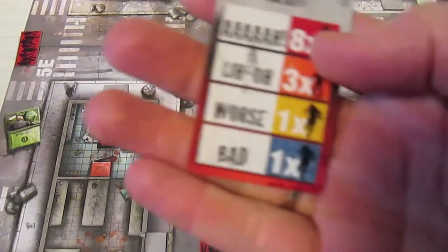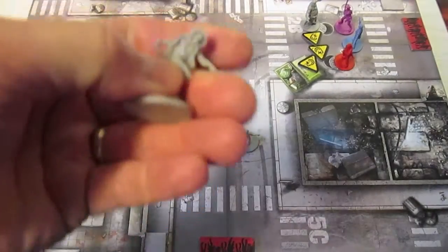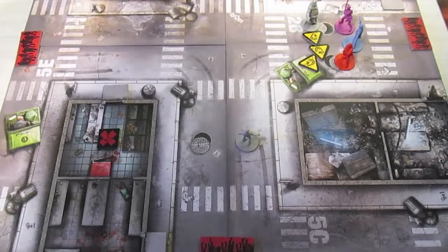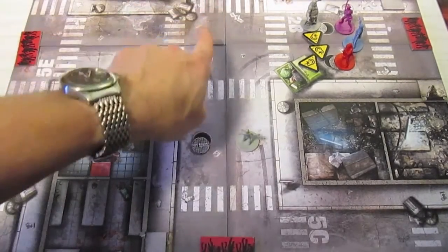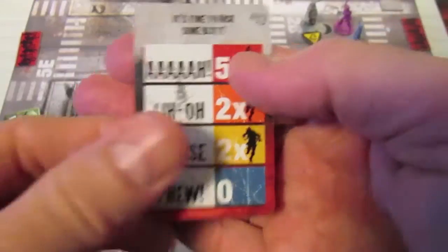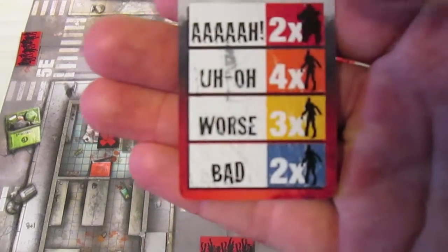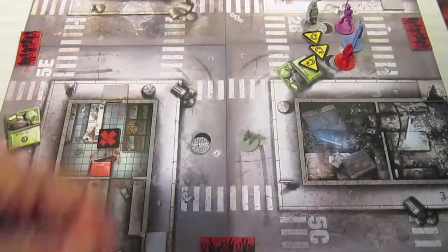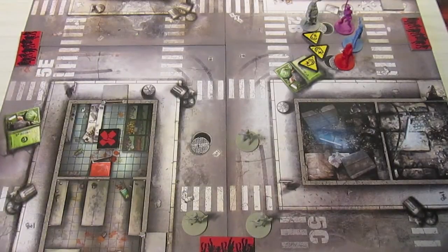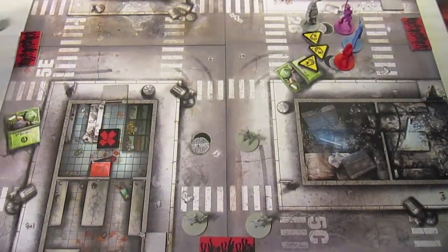First off in the north we have a runner — little hoodie guys. I put one runner up in the north spawn zone. In the east, nothing happening, everyone's still in the blue zone, Amy's one away from yellow. In the south we're going to have two walkers show up — a couple of lovely female zombies appear. And over in the west, one walker up there.